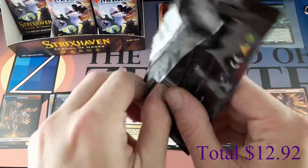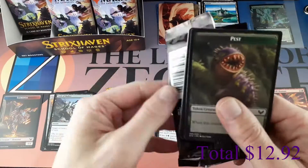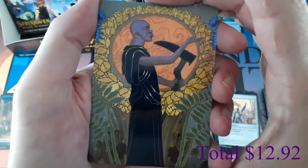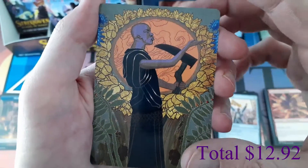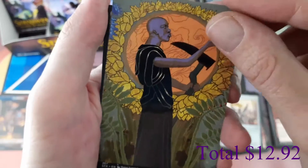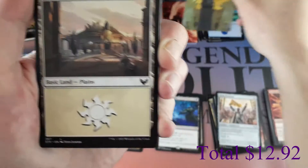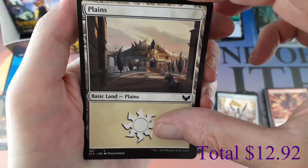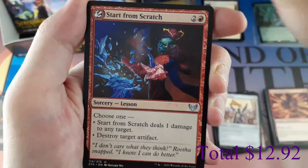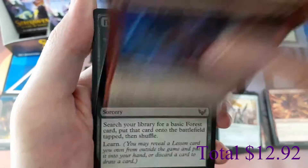Our goal is to build a full set of the base set and the Mystical Archives. Pack six art card — I thought it was Swords to Plowshares but it's actually Cultivate. We have an Uncommon Lesson: Start from Scratch. These cards are so colorful, I love them.